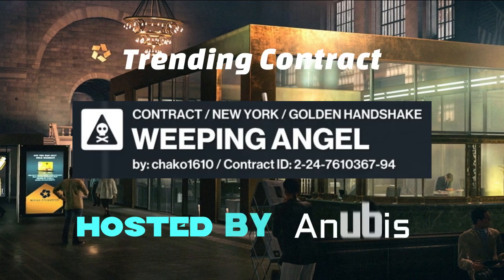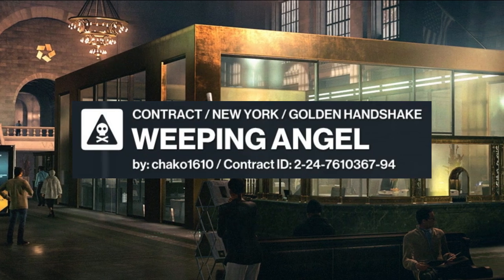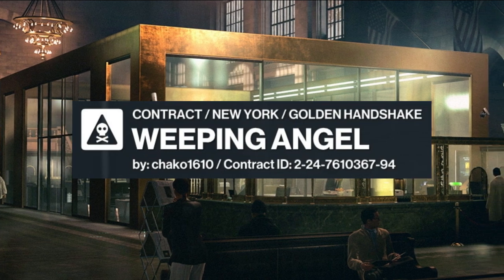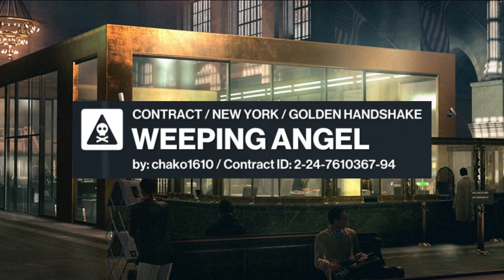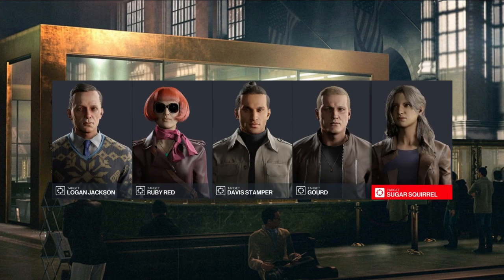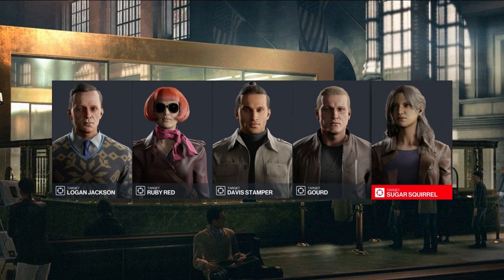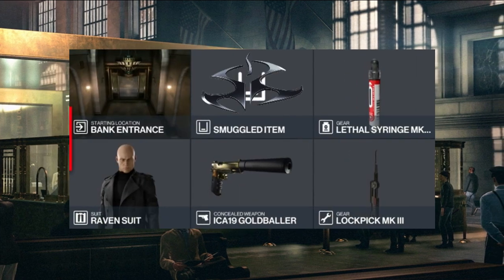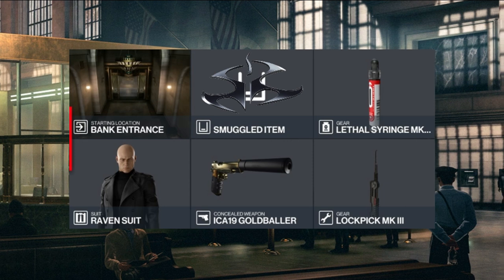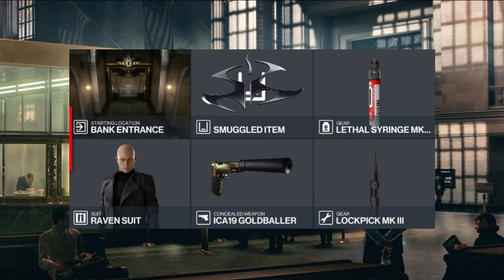Hello and welcome to today's trending contract: Weeping Angel, set in New York and supplied to us by Shako 1610. With no briefing, we'll move straight on to our targets — today we have five of them and a free map. For today's challenge we'll be starting at the default location and bringing with us a lethal syringe, a lockpick, and a silenced pistol.